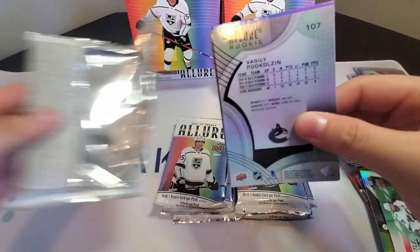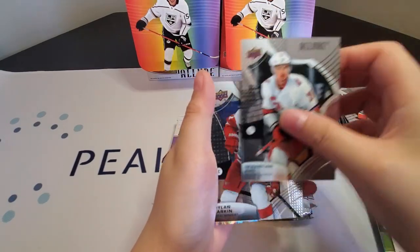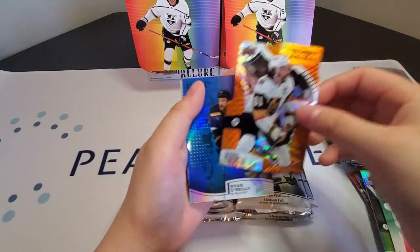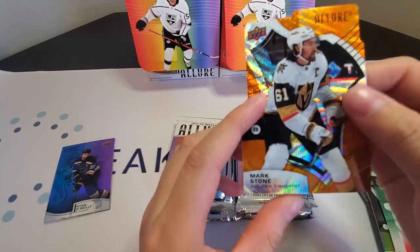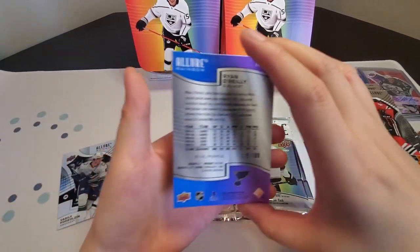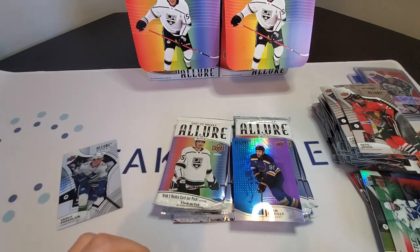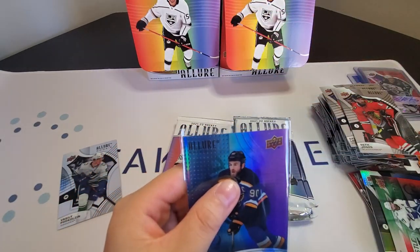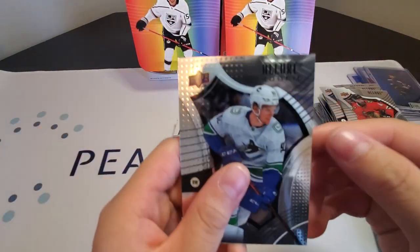Pack two of box two: orange slice — looks like Josh Bailey, Sebastian Aho, Dylan Larkin, Jack Eichel, Seth Jones, and an orange slice of Mark Stone. And Ryan O'Reilly out of 199, blue slash purple — another numbered one, let's top load that quickly. Ryan O'Reilly out of 199. And a Poulin-Cousins rookie base.